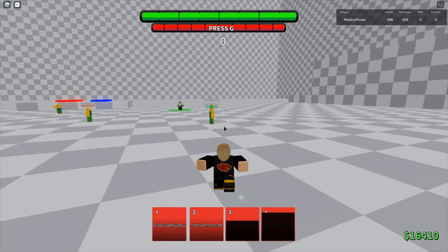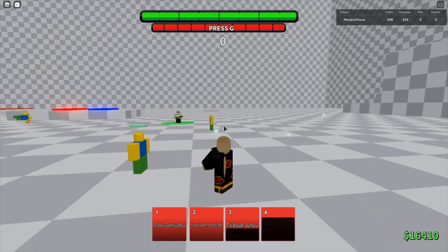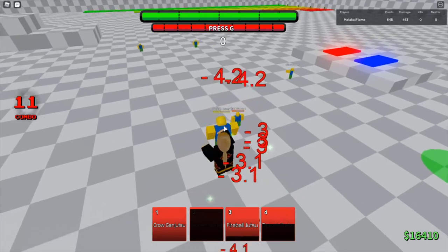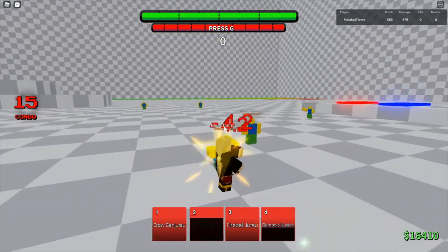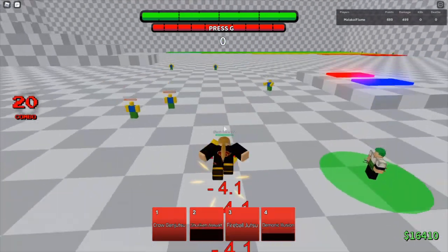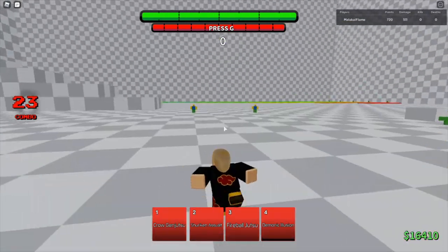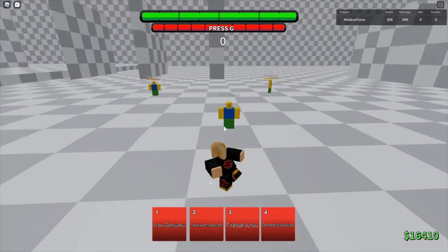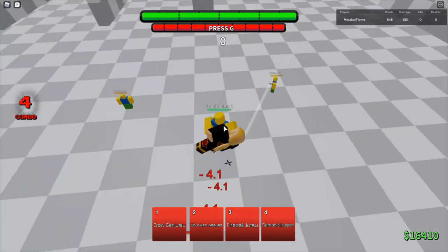Usually what you want to do with the up tilt is there are certain moves you can move-stack or attack-cancel. It's the same thing except instead of doing the move at the same time as down slamming, you do the move at the same time as up tilting. So basically I'm going to do shurikens at the same time as I up tilt, and there's no gap — they can't get out of that like they could normally.